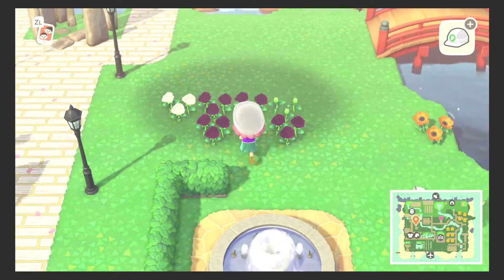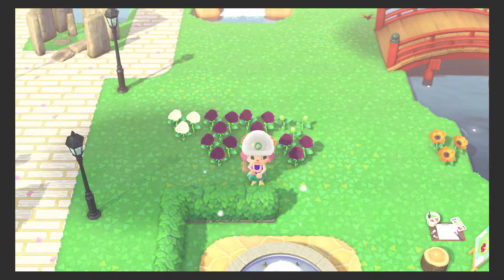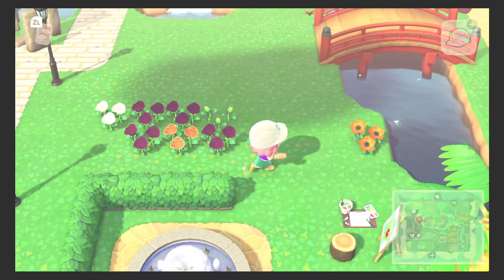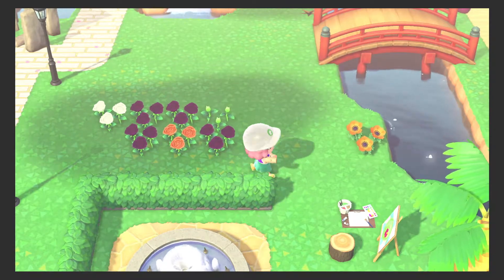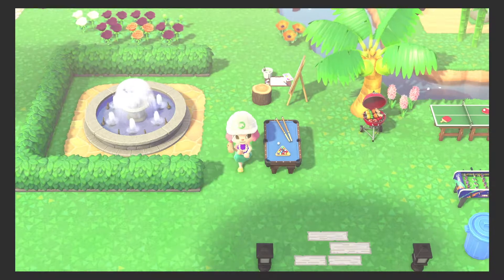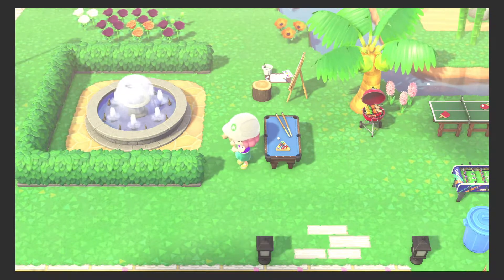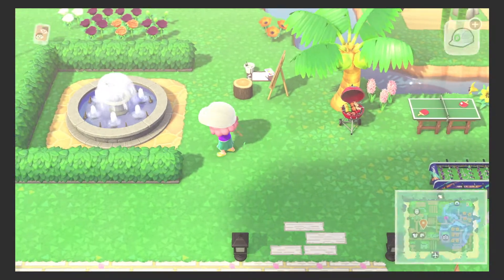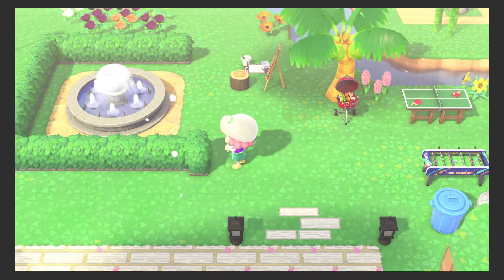As you can see I'm having a little trouble trying to walk around everything. I wish the game was a little more precise in the movements, especially when you're terraforming — it just takes so long to get the cliffs just the way you want it. So I'm just gonna pick this up so I can get some room in here.